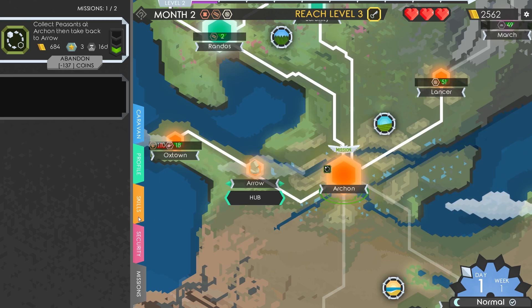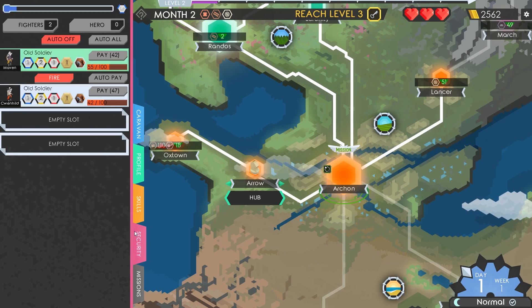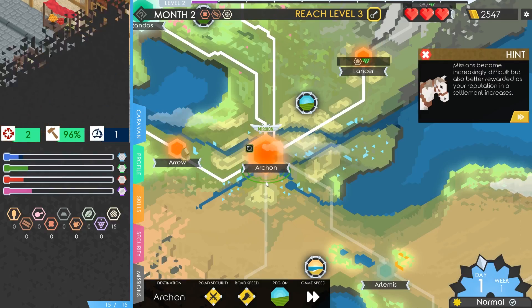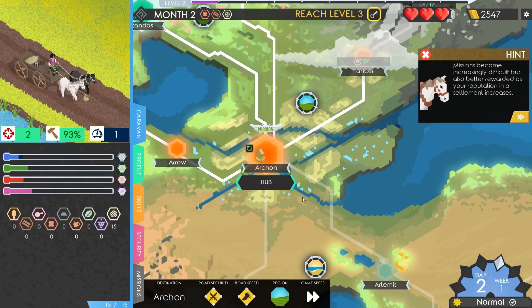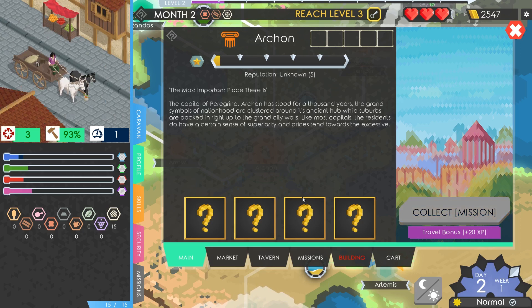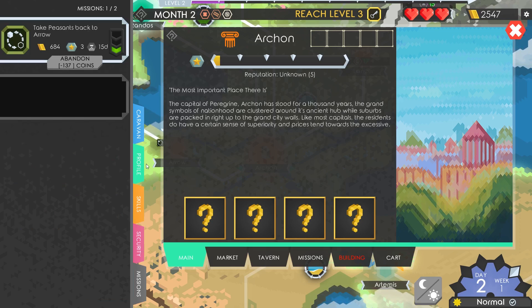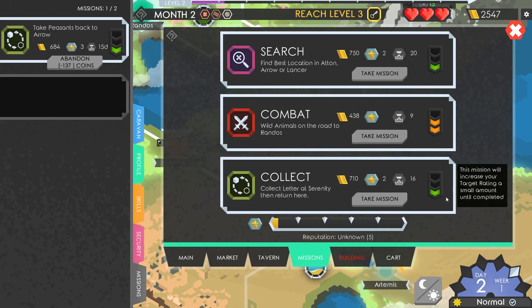We've paid the guards enough, so that's all good. Let's go back to Archon - 36 hours. The capital of Peregrin, Archon has stood for a thousand years - like most capitals the residents have a certain sense of superiority and prices tend towards the expensive. Collecting on that mission we did - good. We still have that other mission too.